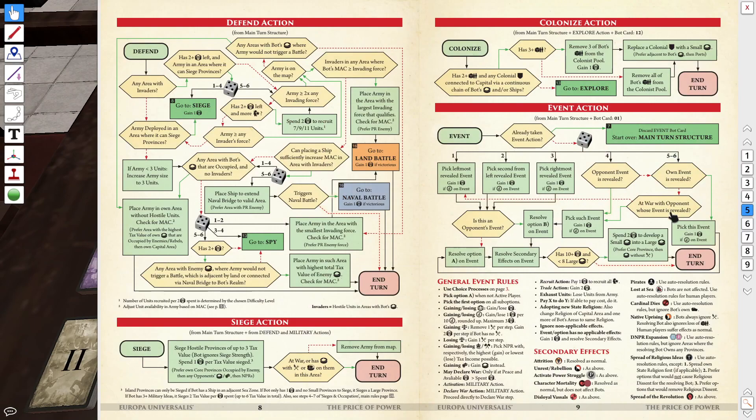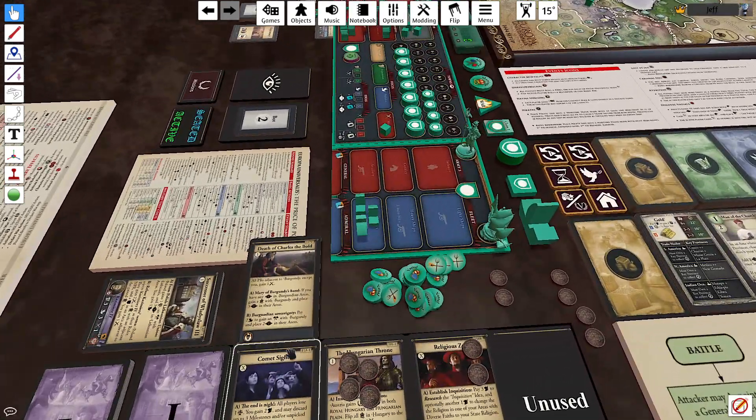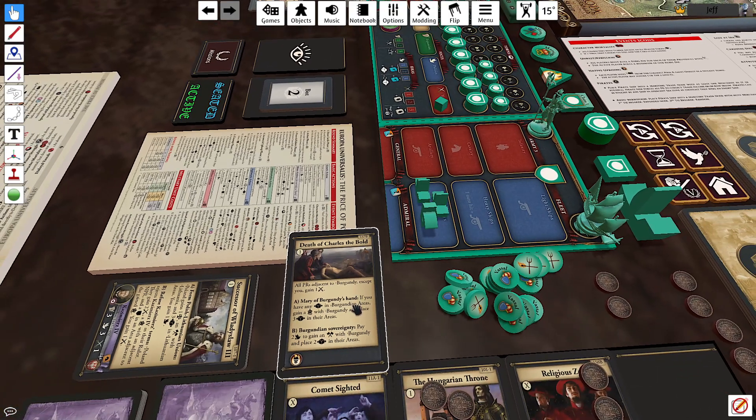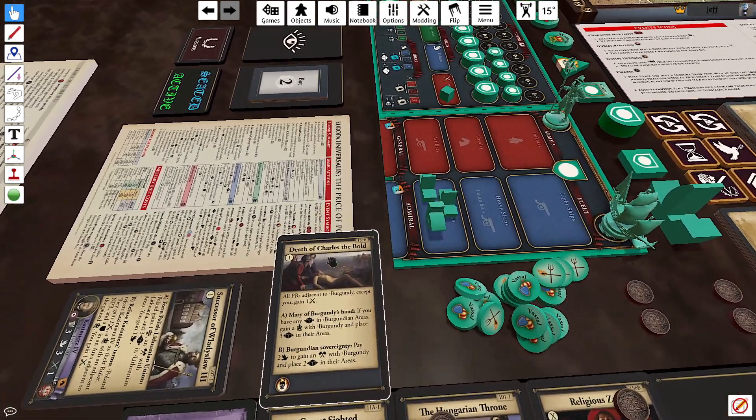Let's go back to the event and make sure. Is this an opponent's event? No, it's not. We're going to resolve A on the event and then resolve any secondary effects. They do not have more than 10 cubes, so nothing else happens. What is this? The Death of Charles the Bold. All PRs adjacent to Burgundy except you are going to gain a power cube. This is the Burgundy line of succession thing I was just telling you about — Burgundy always has some massive event that affects everybody in the game.